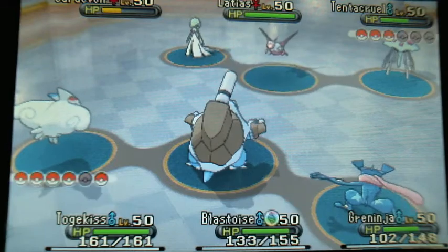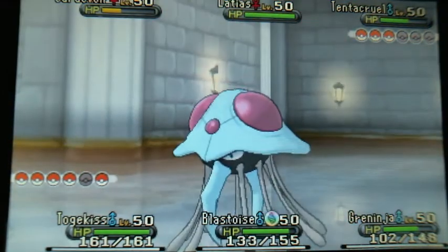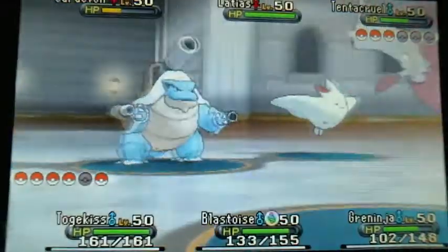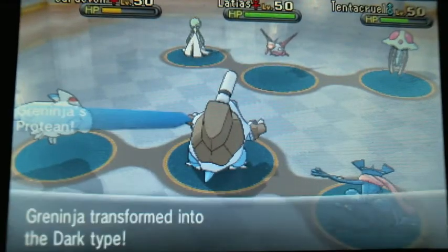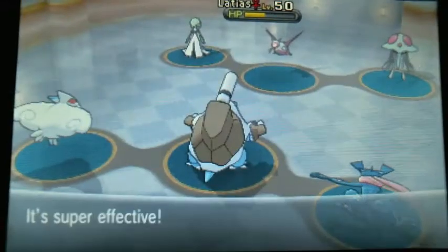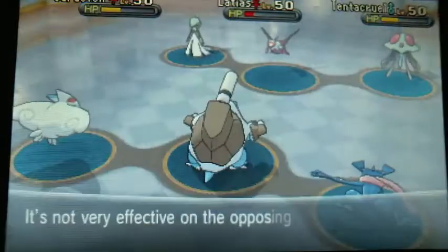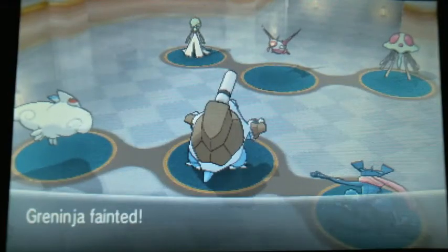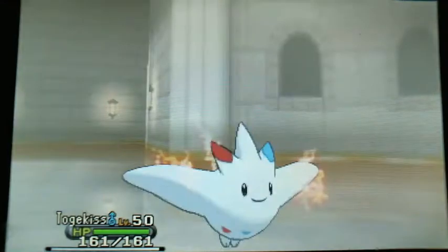My thought process is that Togekiss can hit Tentacruel with Air Slash if needed, and Greninja can hit Gardevoir with Dark Pulse. However, he switches into Latias, which I'm not sure about. Latias and Latios are always kind of dangerous, especially in the Battle Maison. I decided I'd rather get rid of the Latias than worry about the Gardevoir — even though I thought maybe Gardevoir would get knocked out by the Water Spout. No, he's just going to dodge it. Because this is Battle Number 100, and things happen like that.